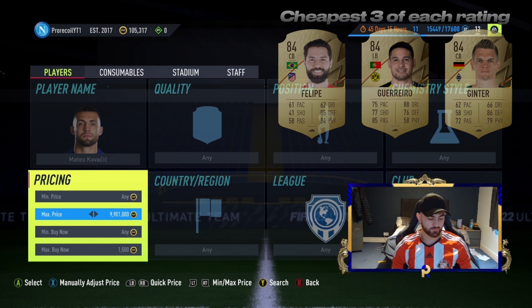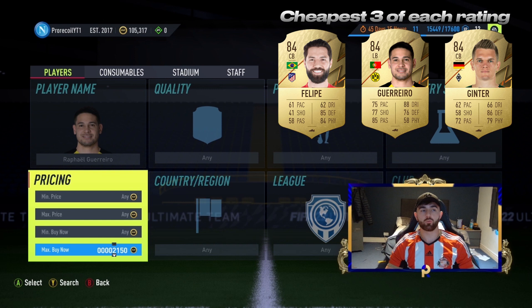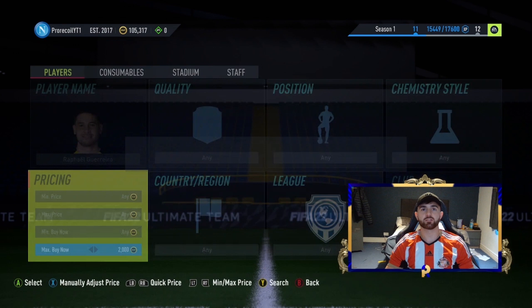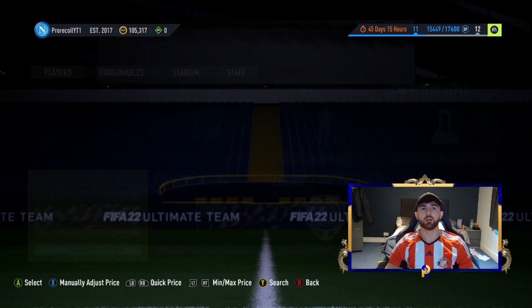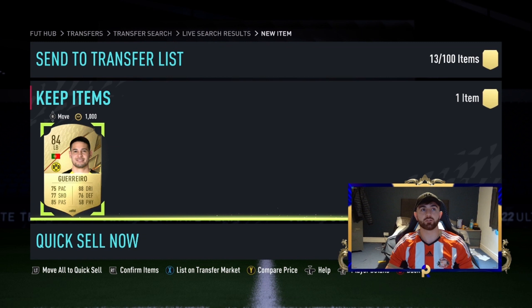Starting off the 84s with Guerrero. We've got Guerrero, Felipe, and Giunta on screen. This is where I'm going to start just going for one player since I'm trying to conserve coins for sniping. At 1.7 for an 84 that's not bad — we'll definitely take that. He'll go up to 2K most days anyway, so that's a nice little profit right there.